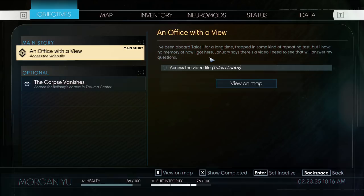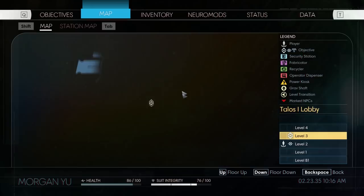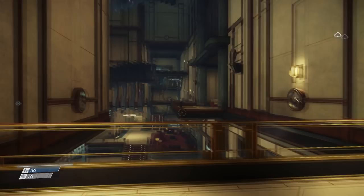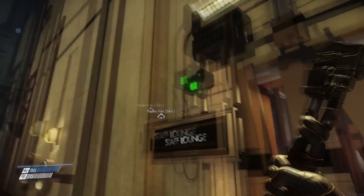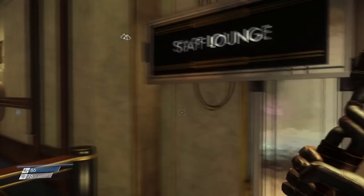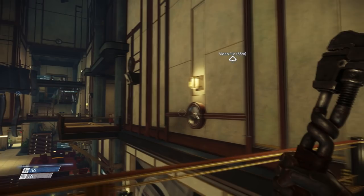I guess we'll go about our other objective, which is this one called An Office With a View. I've been aboard Talos 1 for a long time, trapped in some kind of repeating test, but I have no memory of how I got here. January says there's a video I need to see that will answer my questions, so we need to get to the video file. This map is not very useful — we can't go into the staff lounge because that is broken. The video file is in that direction and I don't know how to get there.